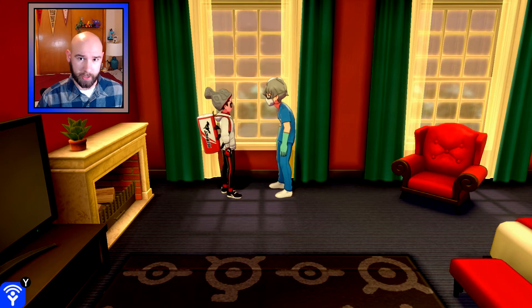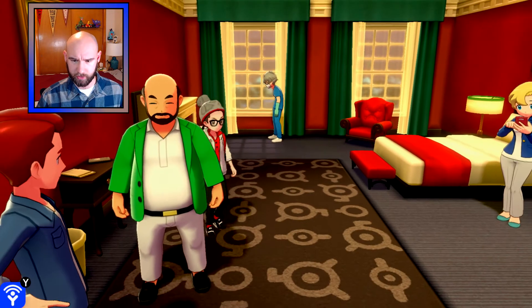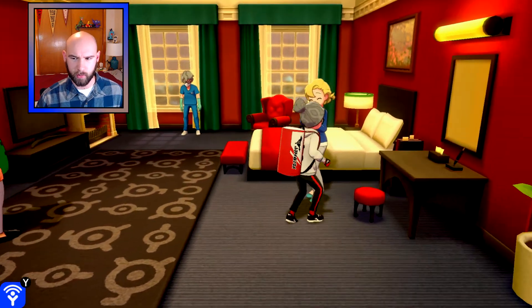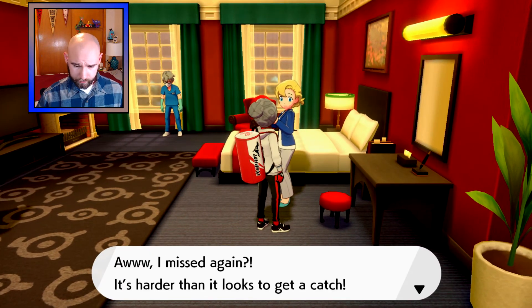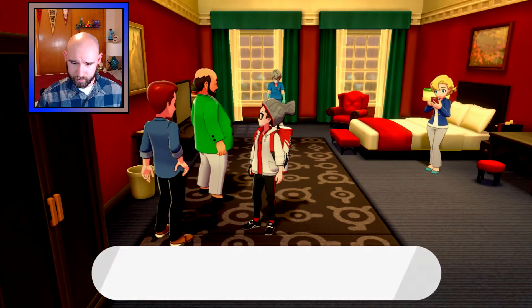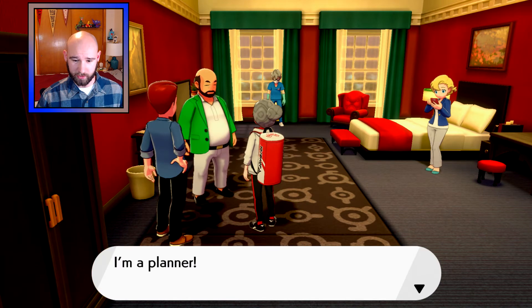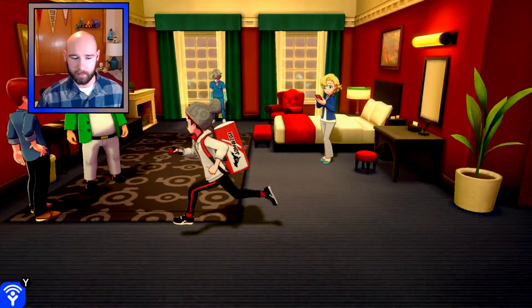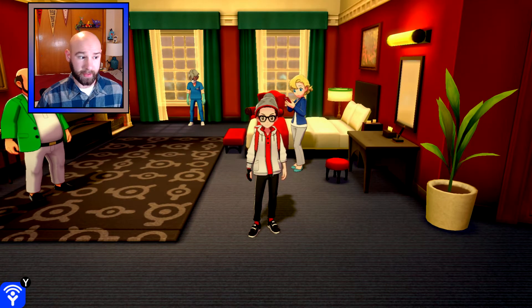I'm assuming this is also where you get the shiny charm, which I have not been able to do yet. There are a number of people in this room — it's like the typical room in the game that has a couple people like on the dev team, basically, and the game director somewhere. I think this woman here is playing Pokemon Go. This guy made the music, and this guy is a planner. Just the typical room that's in pretty much every Pokemon game.